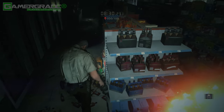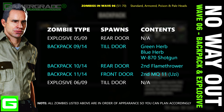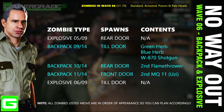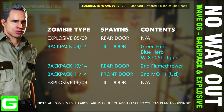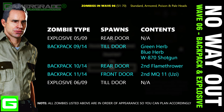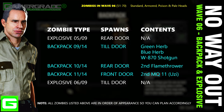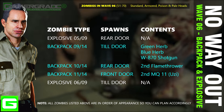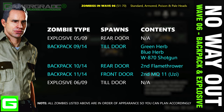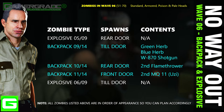Wave six begins — zombies 51 to 70 — consisting of all four zombie types. This is the point where things can become out of control, so expect overwhelming situations — the key to success is to never stop fighting. In this sixth wave we have an explosive zombie entering at the rear door, then a backpack zombie at the counter door dropping a green herb, a blue herb, and the enhanced shotgun with eight rounds, then a second backpack zombie at the rear door dropping a flamethrower, a third backpack zombie at the front door dropping an MQ11 uzi, and finally a second explosive zombie at the counter door.